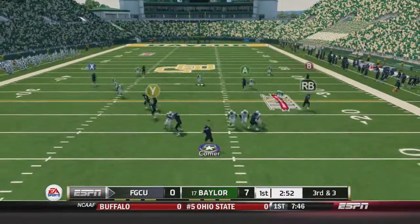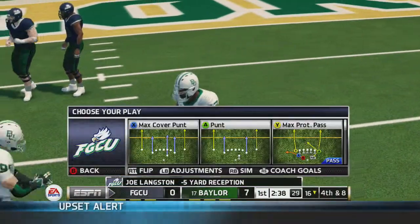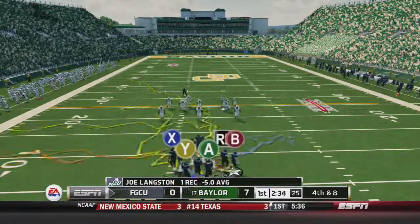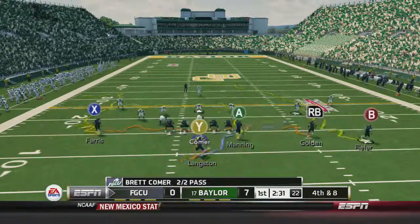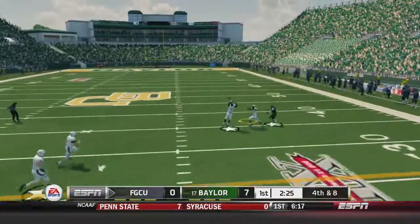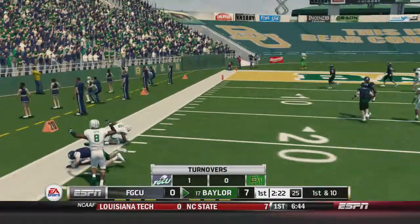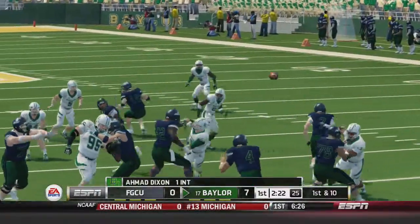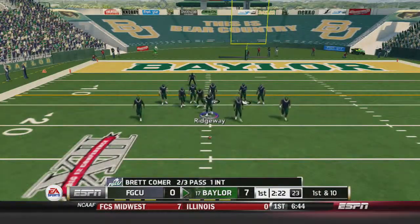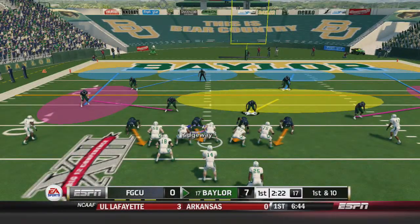Third and three. He ran around backwards and just lost five yards. It's fourth and eight — they say go for it, just like YOLO. Throws it up, intercepted by Dixon. You've got to go big or go home when you're a terrible little Florida Gulf Coast team playing at Baylor.